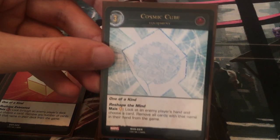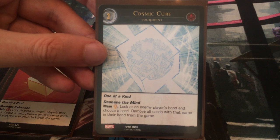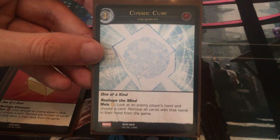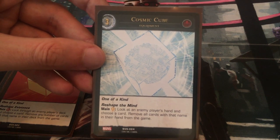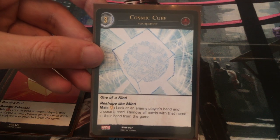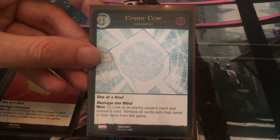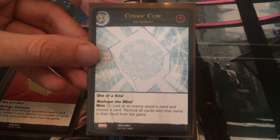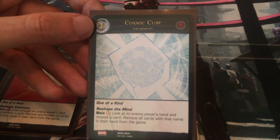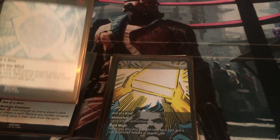There's also a level three Cosmic Cube — again Hydra, one of a kind — Reshape the Mind: look at an enemy player's hand and choose a card, remove all cards with that name in their hand from the game. This one could be interesting, as you can remove critical cards that will help your opponent stun your Nebula. But at three cost, it's already almost too expensive to be useful.